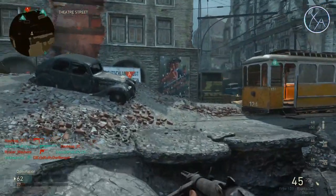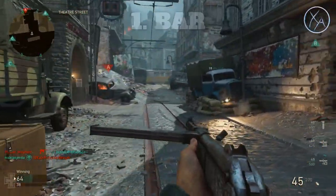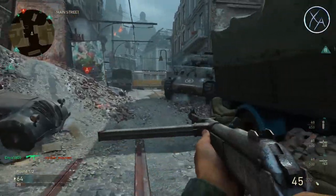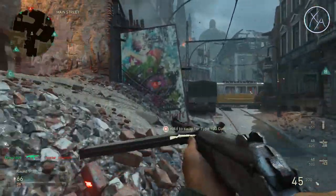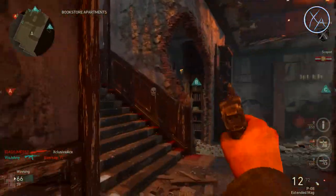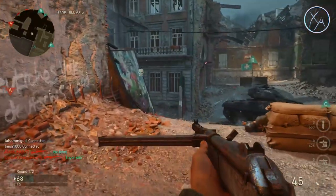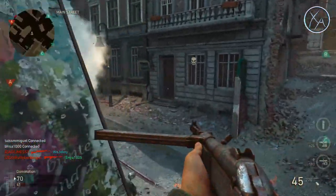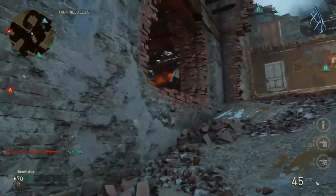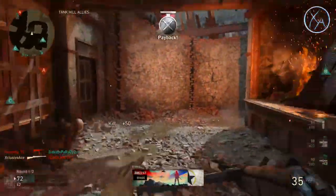First up, this should come as no surprise: the BAR. The BAR is one of the most powerful guns in the game at the moment, and it's unlocked at level 52. So if you're not spending a prestige unlock token on this, you're spending about 90% of your gameplay time without access to what's arguably the most powerful gun in the game right now. I would highly recommend permanently unlocking the BAR.